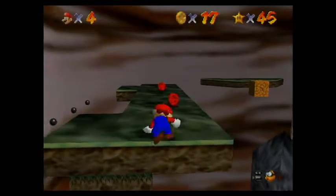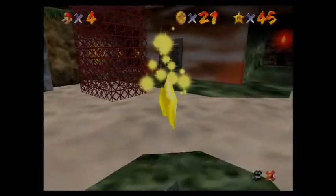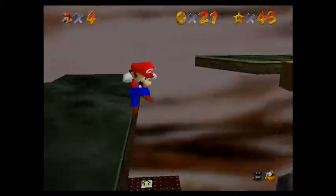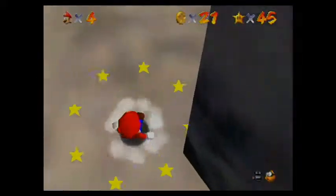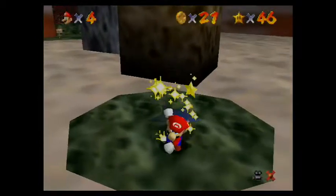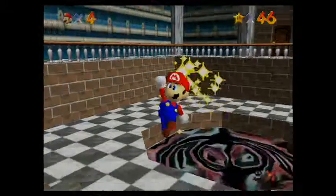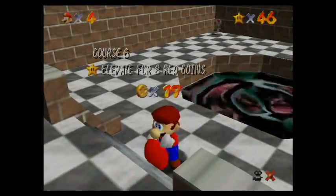Oh, I almost fell off there — that would just be a nightmare. Seven! That was good, that number seven was right in my face there for a second. I guess number seven is the lucky number, which is why it's my favorite number. Now, before I do this — on the DS version I actually talked to a different toad than the one I talked to to get the star, so I just want to check if I actually get a star from this guy.